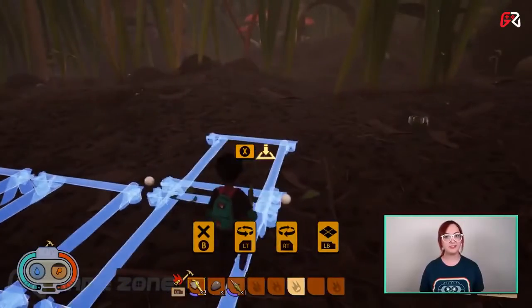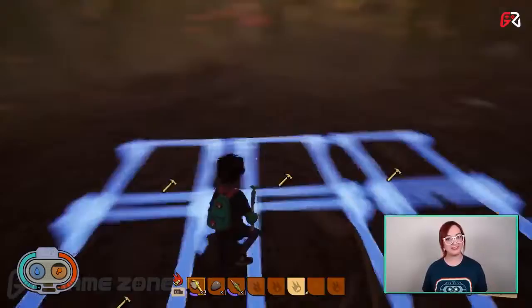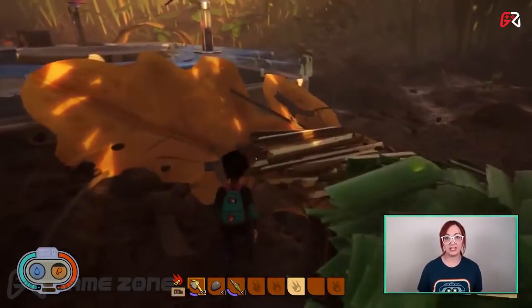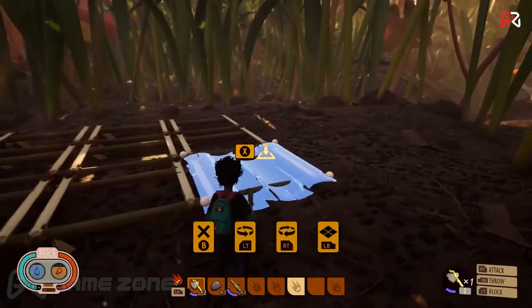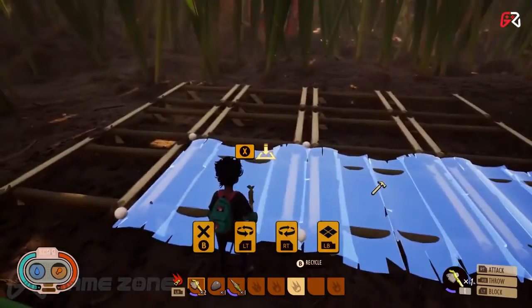As you unlock blueprints, you'll be able to start building your base. Starting with grass planks and then moving up to weed stems, you'll be able to find sturdier materials to help you keep those pesky bugs away. Remember the construction radial mentioned in the last vlog? It will become your greatest tool as you work on laying out blueprints to build your best base.